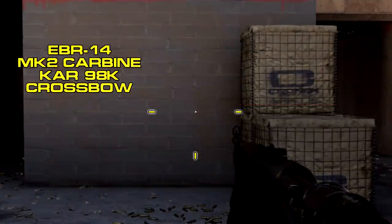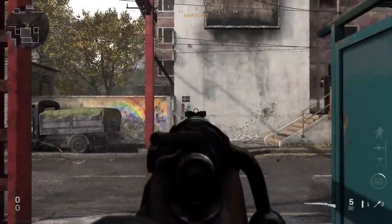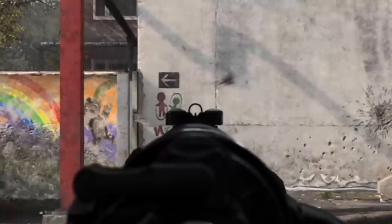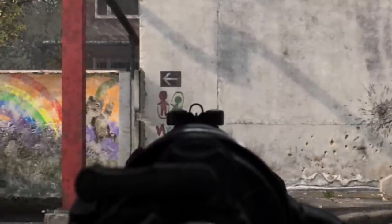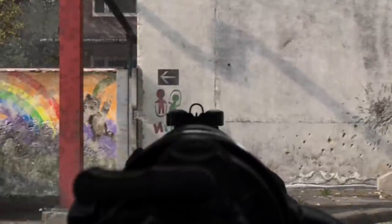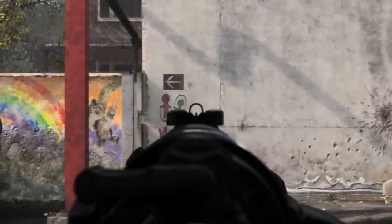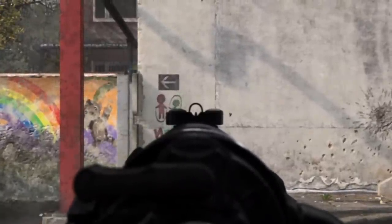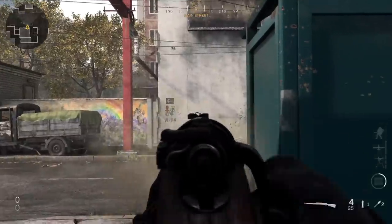For hipfire, no surprises — it's standard hipfire for the marksman rifle category, not a great spread. You only really want to be hip firing if you're basically touching the enemy player. When it comes to idle sway, there's actually a pretty good amount — it moves quite a long distance and has a fast wiggle to it. This is something you definitely have to be aware of, and it's often in your best interest to look at attachments that help with aiming stability.